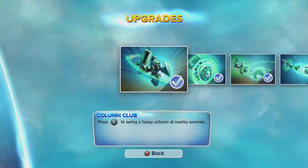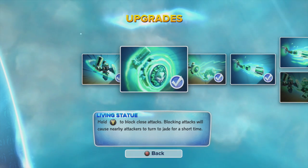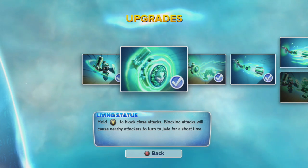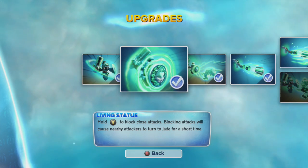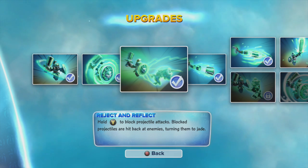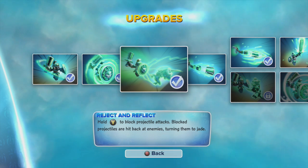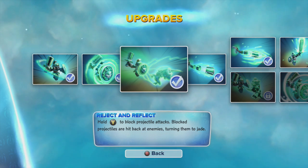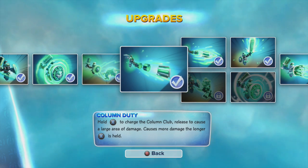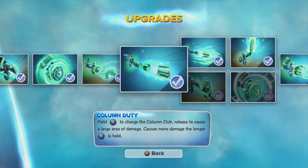His first attack is a column club swing. His Y button is a living statue, kind of like a Medusa shield that turns people to stone. The next one is that you can reflect projectile attacks, which comes in handy since most Skylanders can shoot ranged projectiles.